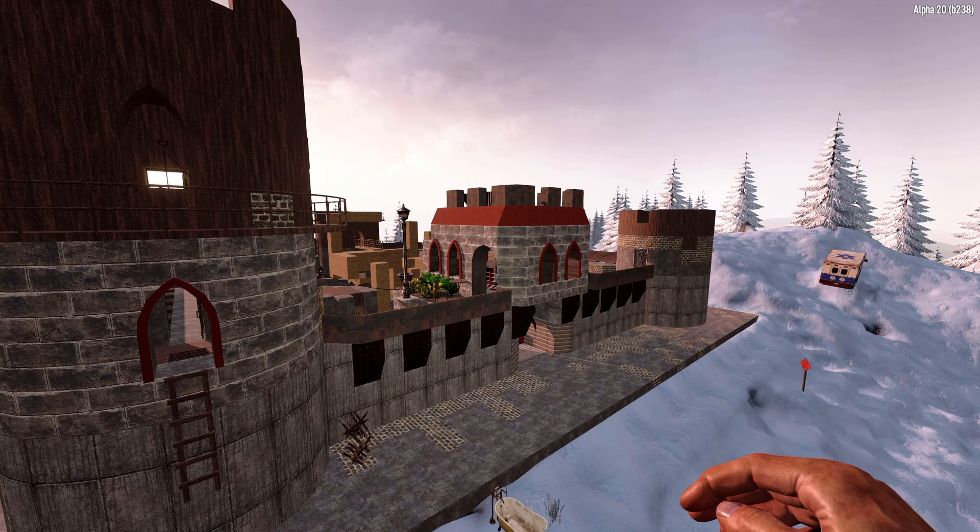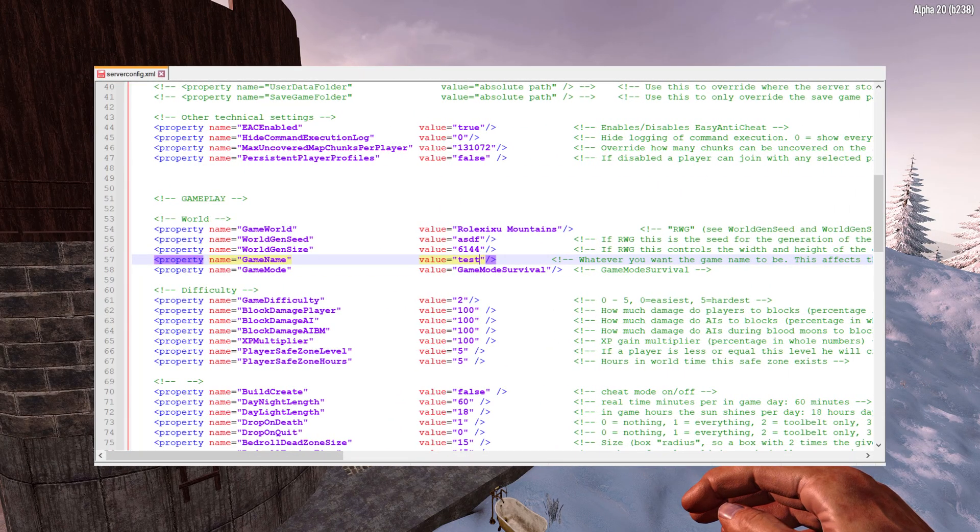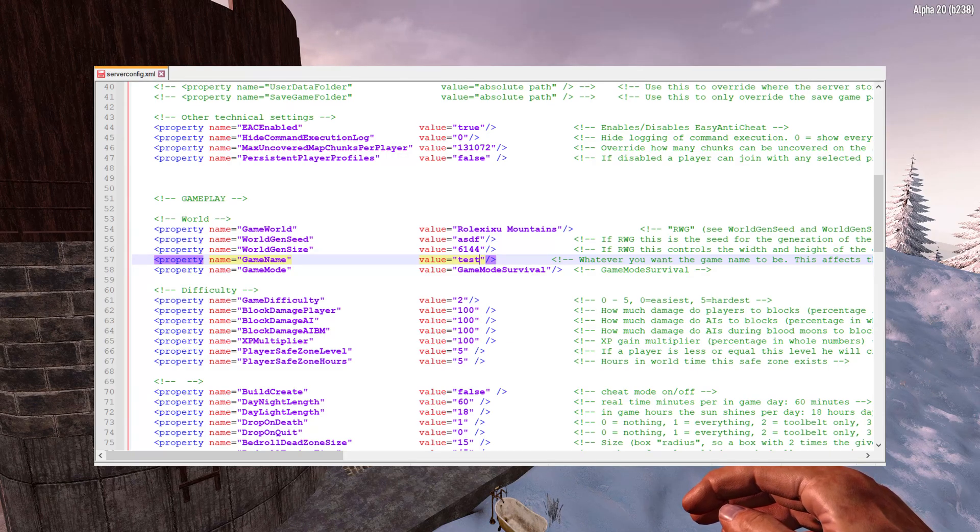The third important part is serverconfig.xml. This is where you specify which generated world the server uses and which actual save game it will be using. Clear as mud? Great.